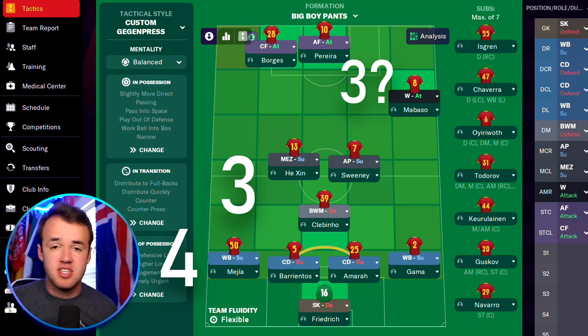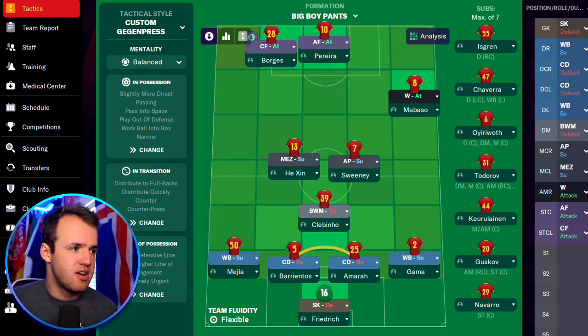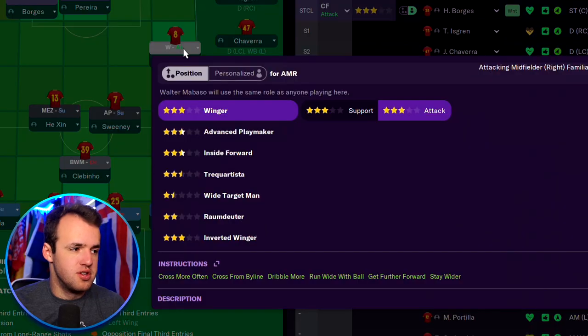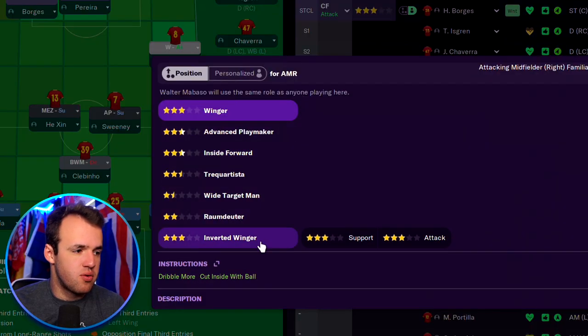It's an offset 4-3-3 with essentially two more forward players and a winger who is facilitating — taking names and so on. In this winger spot, we've tried out three different roles: we've used wingers, we've used inside forwards, and we have used inverted wingers.